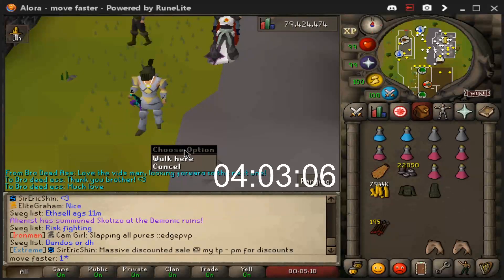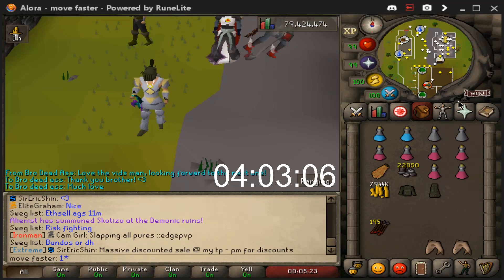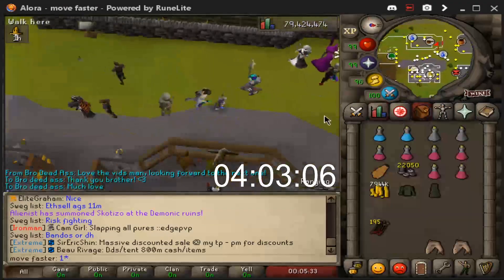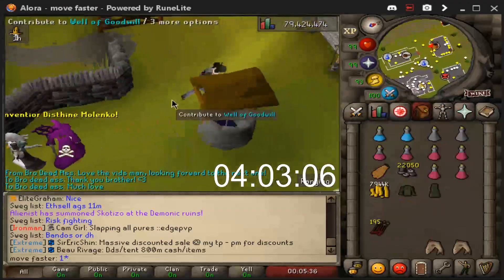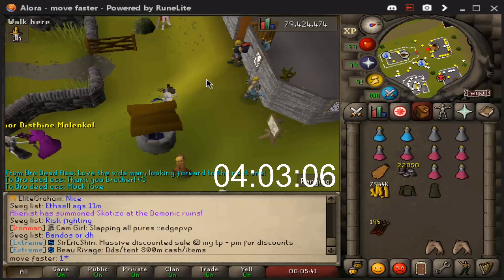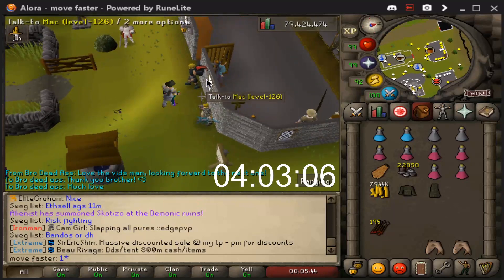What's going on guys, welcome to part two of the 'How Long to Inferno Cape' series. I have a cold and I'm not very well, so I don't know how well this video will turn out. We last left off at four hours, three minutes and six seconds. These are the current stats and the current gear. The plan for this episode is to go buy some runes, get 99 magic, and then try the inferno.